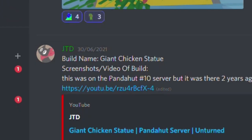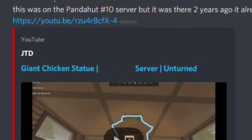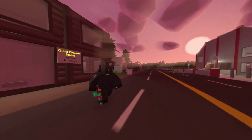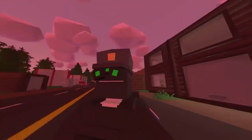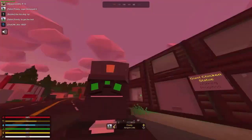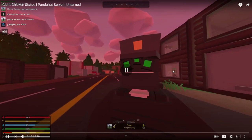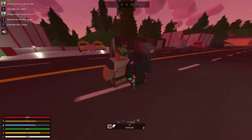Build name: Giant Chicken Statue. This was on PandaHood10. Let's cross that out and put Pine Hosting for some reason. Three, two, one, go. Is that the kid? It's time. This is some NCS music. Do you know what time it is? Okay, let's let the kid keep going. I love this. The giant chicken statue.